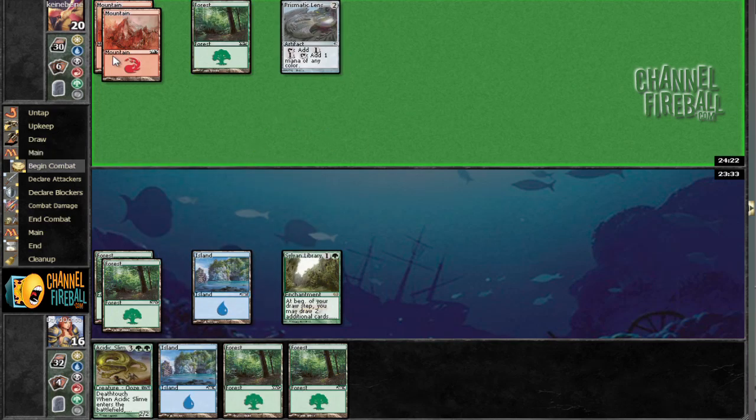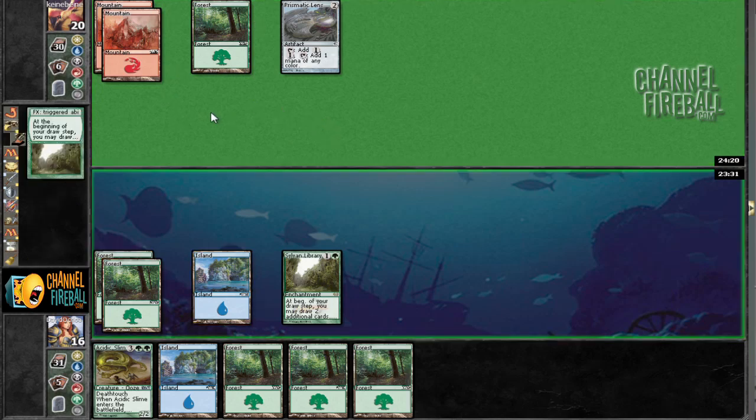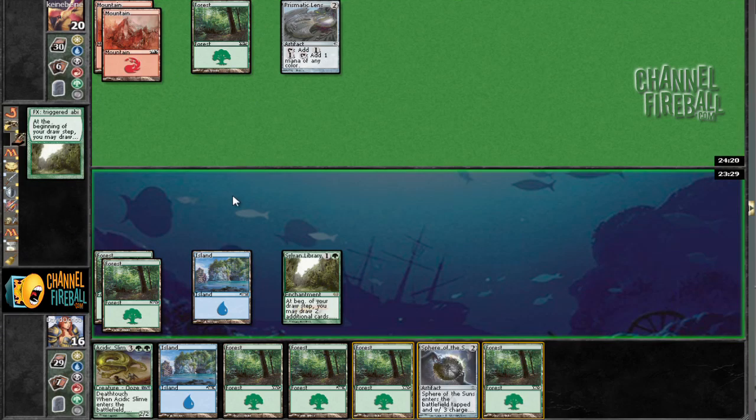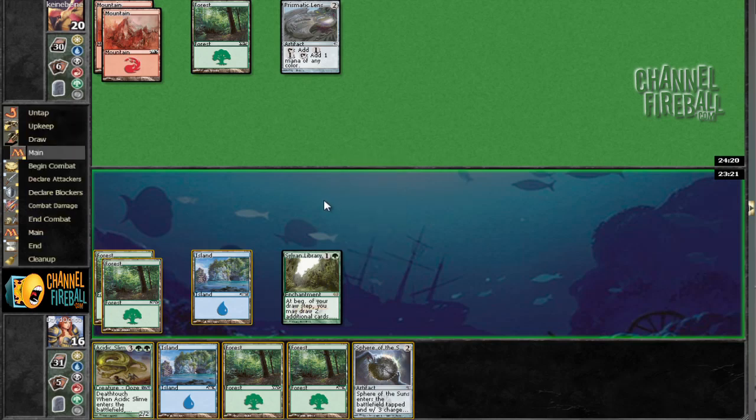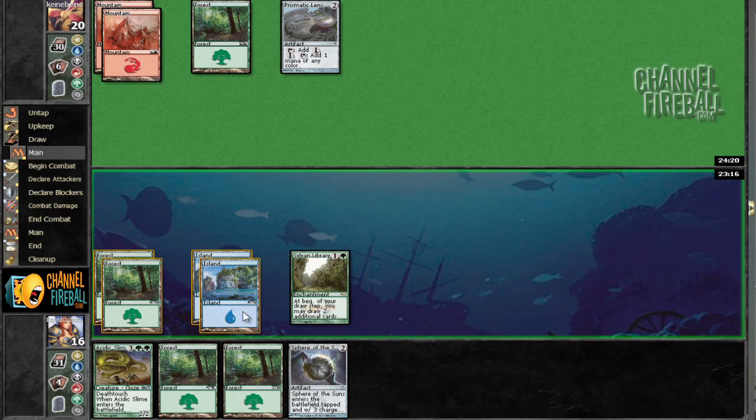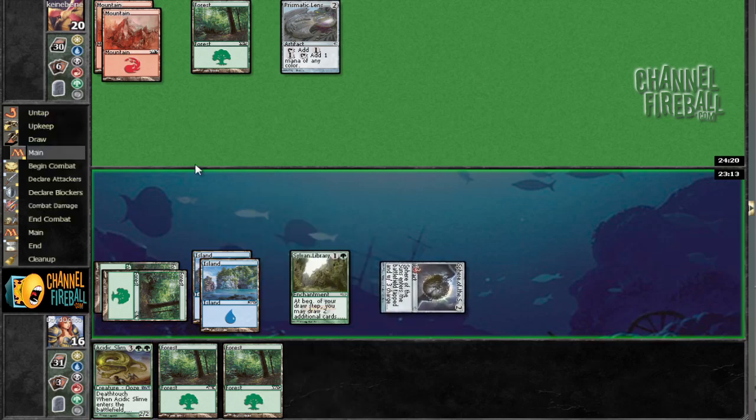It's unfortunate that I can't play an Island, but okay — he's on mono nothing. So we're going to use the ability again right on time. We're going to put this back and this back and put them both back. And now we can go ahead and play this and pretend we have a counterspell up.